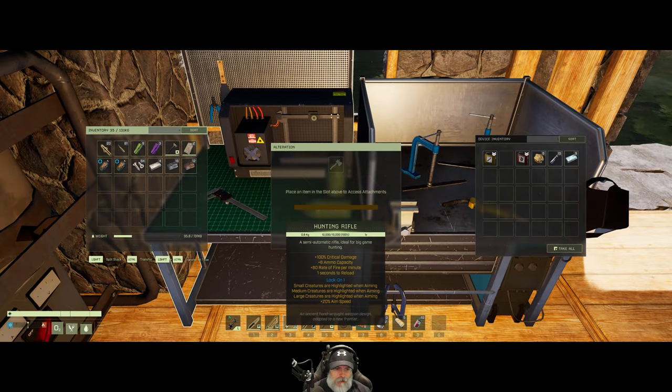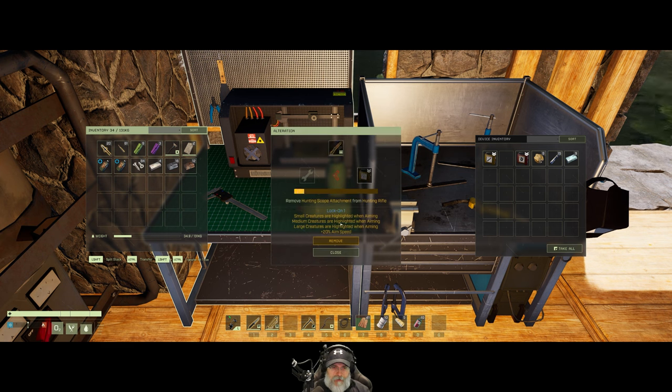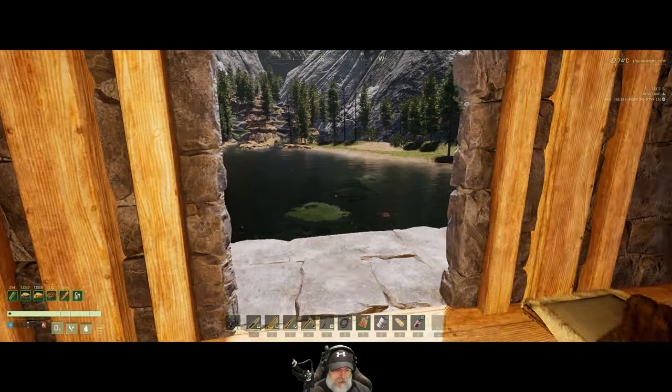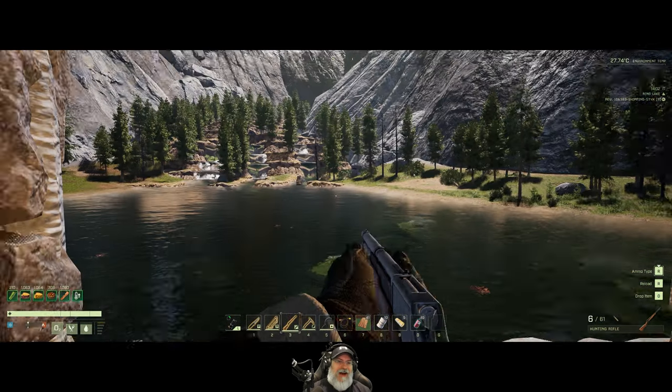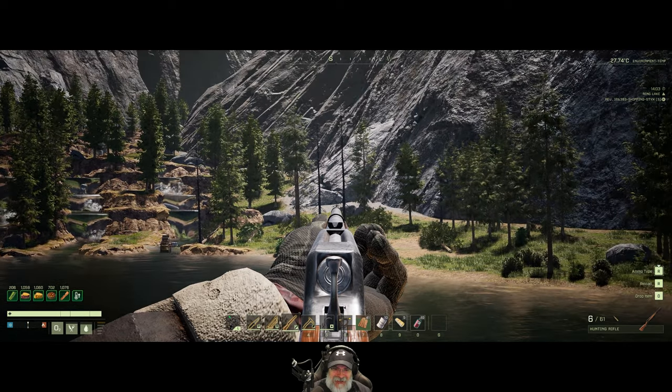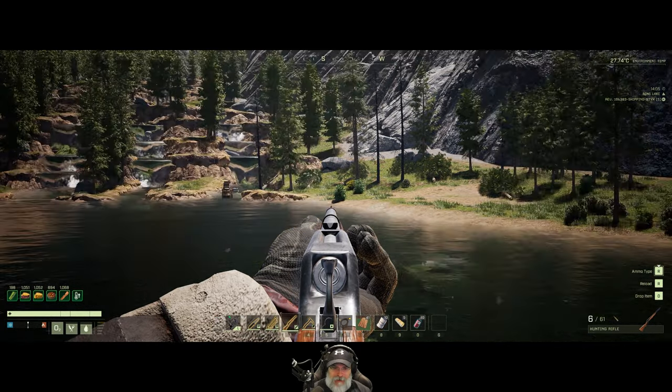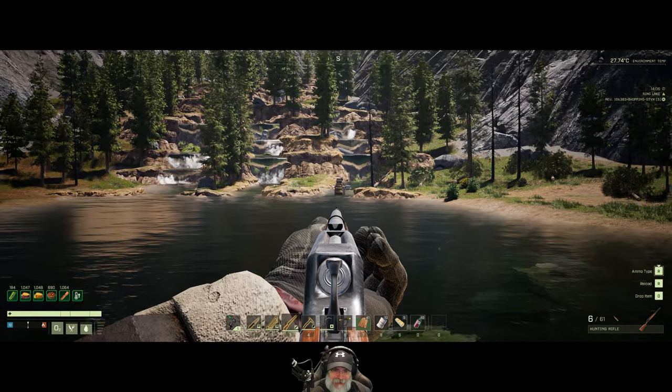Let's go to this side and remove the hunting scope attachment — I didn't find it all that useful. There were a couple times when critters were in the brush and the highlight helped a little bit, but I wasn't super impressed. Now let's put on the advanced sniper scope attachment. The most disappointing thing about the hunting scope was it wasn't actually a scope. No scope! Come on, man. What the hell? Every other game with guns and scopes has an actual scope you look through, and this one doesn't?